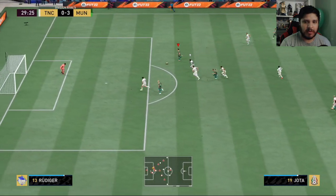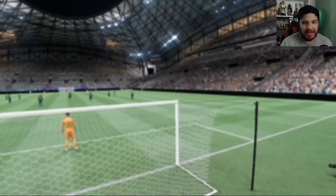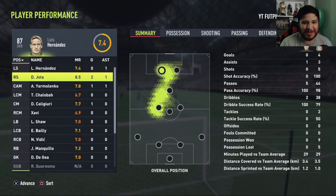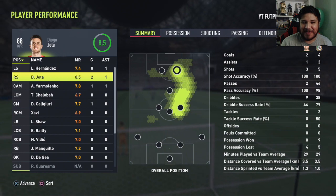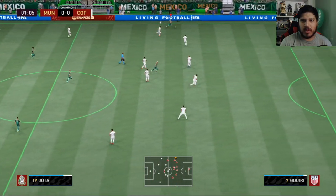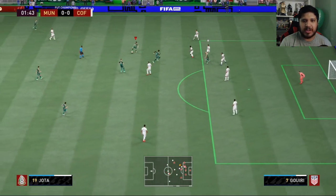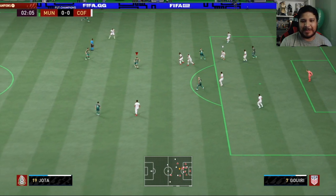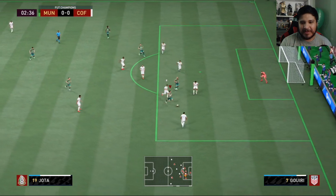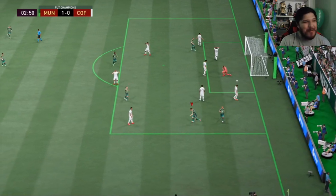Beautiful stuff - that's a goal! This Jota card can finish, this card can finish. He's gone - because we have 99 pace, nobody's gonna catch up to us. Beautiful turn, beautiful dribbling. Look at the pace - you have got to be kidding me with that pace.